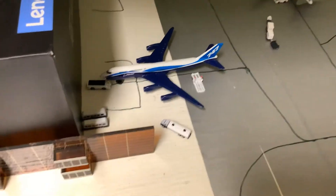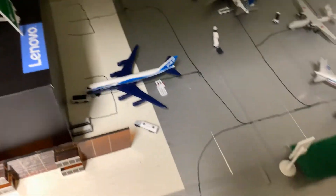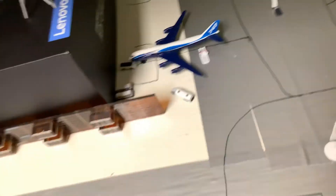Here we have a 747 in the Boeing livery — I'm pretending this is ANA, so an ANA 747-400. It'll be heading out to Beijing in just a second, and then it'll make a long flight over to London Heathrow, where it'll stay for the night.